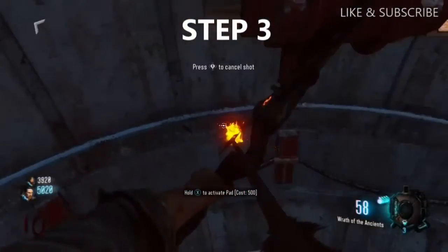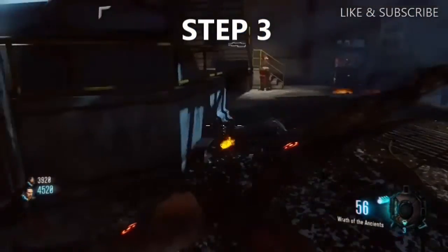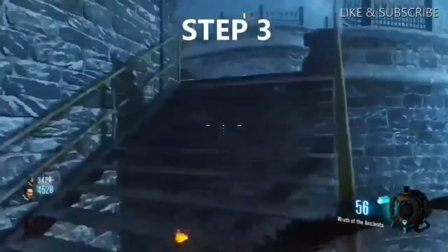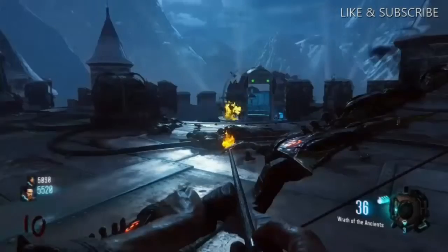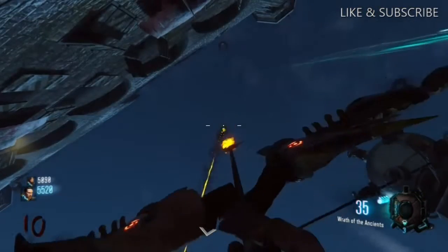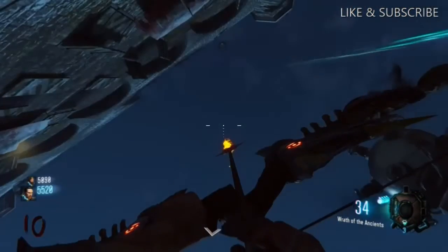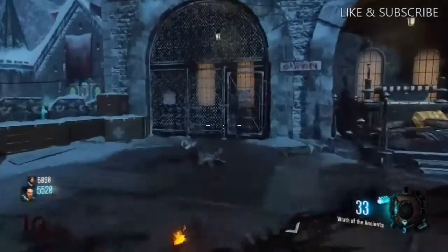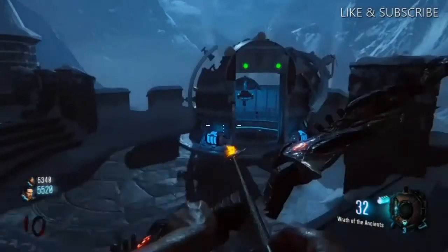Step three: now we're going to need to activate the three fire ritual circles. This is where you get to show off your Robin Hood-like skill. You get these circles by hitting the targets with an arrow from the Wrath of the Ancients bow right after being mid-air from hitting one of the jump pads. If done correctly, you'll hear a sound indicating that you hit it, and the target will stay lit up. This can be one of the hardest steps for getting the fire bow.